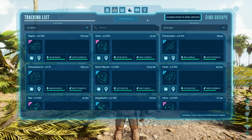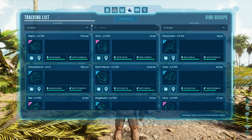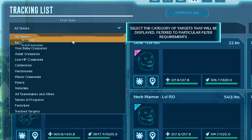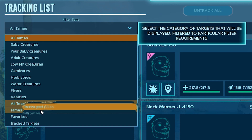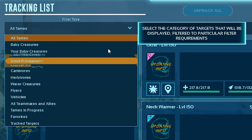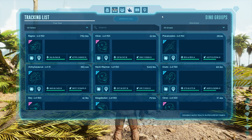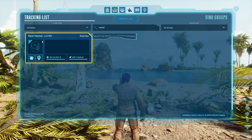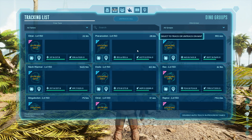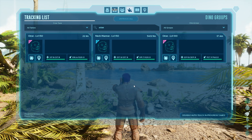As you are very likely to have a very long list of dinos in your tribe, you can filter the list by things like babies, adults, herbivores, flyers, water creatures and a lot more. But if you want to search for something specific, you can also search by the creature's name, or by the specific type of creature — for example, a rex, a dodo or a megalodon.